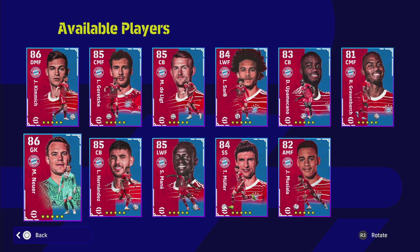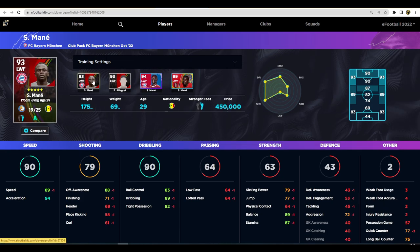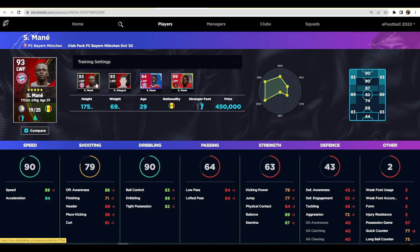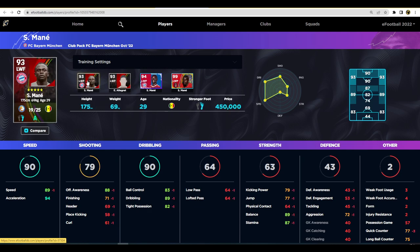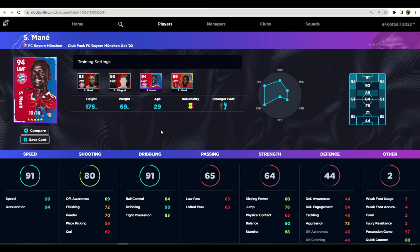Moving to eFootballDB — Mane is the first new player to check out. He goes up to 94 overall. Comparing him to his standard version: the standard Mane has 25 levels, this pack version has 19 levels, so you can potentially boost them up to very similar ratings. The main difference is this Mane has slightly better dribbling and speed. There isn't much difference between the two, but all these players will be monsters on the pitch. You can interchange Mane with Dembele, Anthony from United, or Ansu Fati depending on personal preference, as they play very similarly.